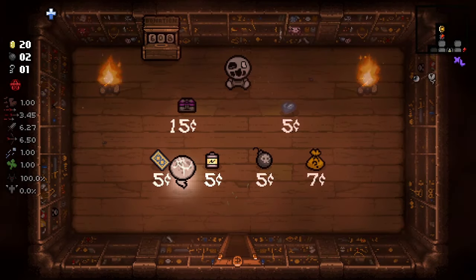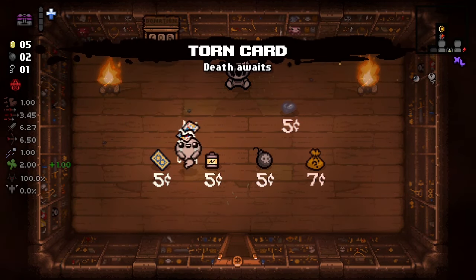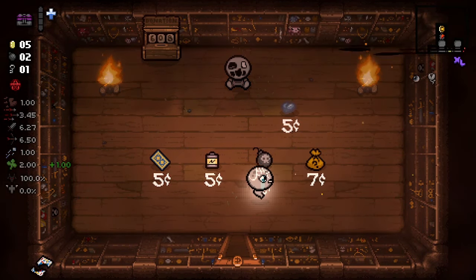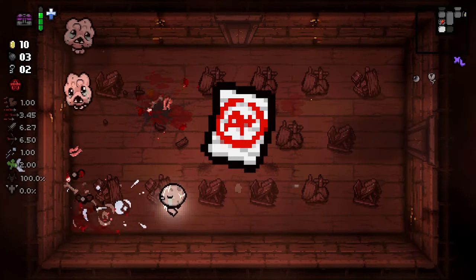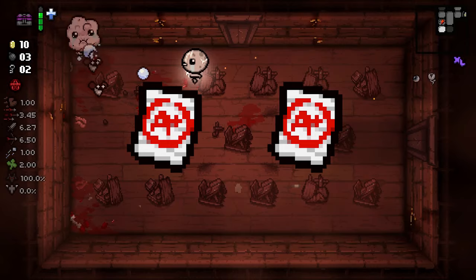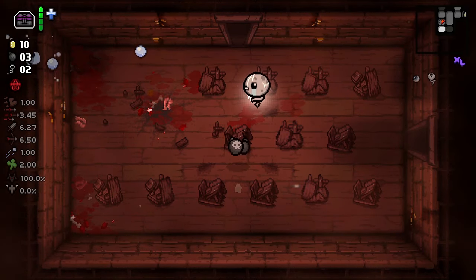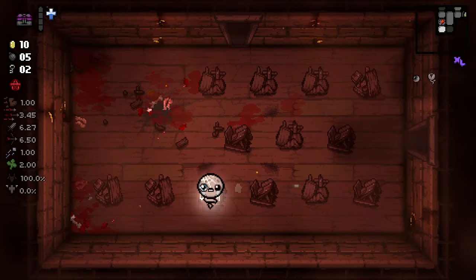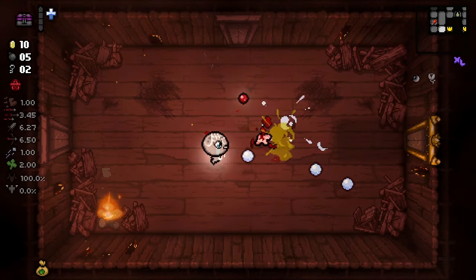Mom's Box? Okay, definitely not Torn Card — we'll leave that behind. But Mom's Box is my favorite active item. It not only spawns trinkets, but also doubles their effect. So if I get Cancer, that's even more tiers. If I get Curved Horn, that's gonna be even more damage. Lucky Sack — that's two sacks. It's just a great item.